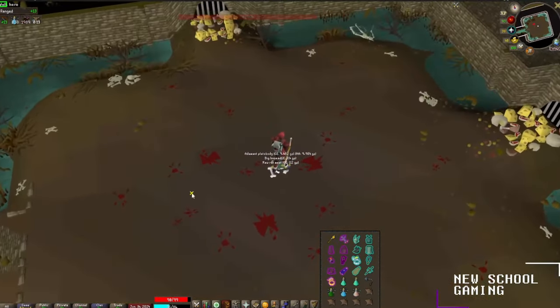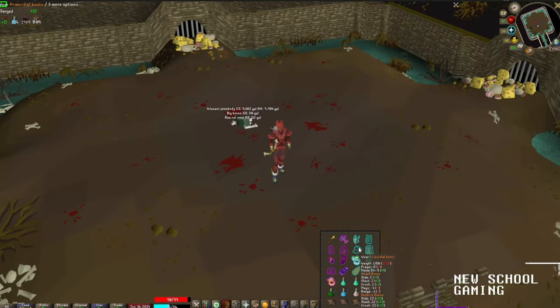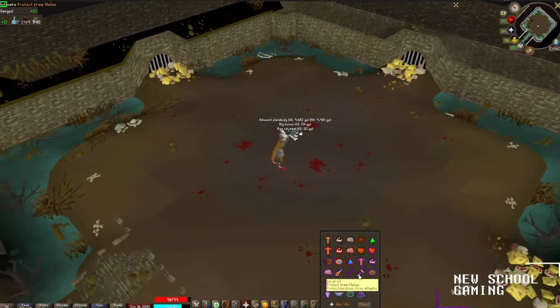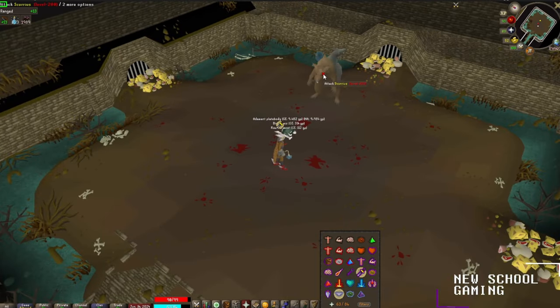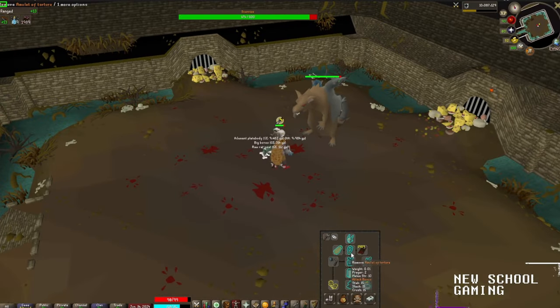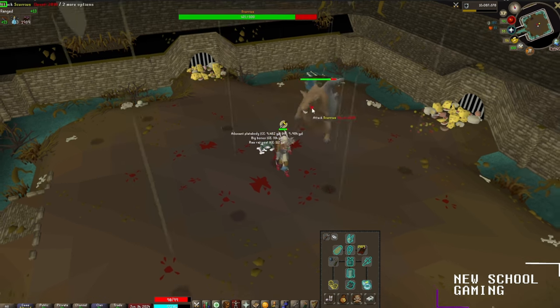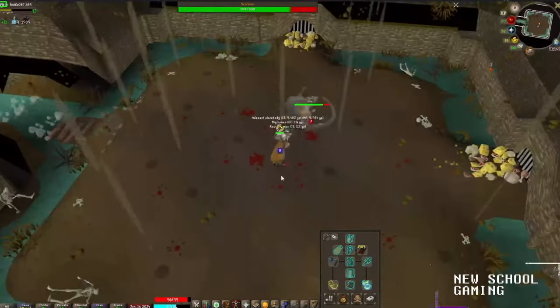That was our ranged kill — super easy, not much to the fight. We're going to swap over to our melee gear and start meleeing down Rat King Scurrius. We're going to turn on protect for melee and throw on some piety. For my gear here, I have the Neitiznot Faceguard, Torture, Bandos Chestplate and Tassets, Primordial Boots, Berserker Ring, also rocking the Barrows Gloves, Dragon Defender, and Rat Bane mace with Fire Cape.